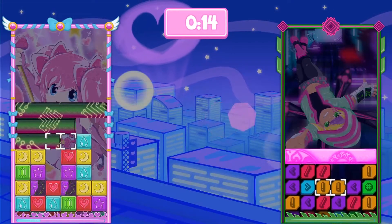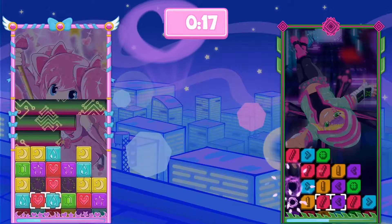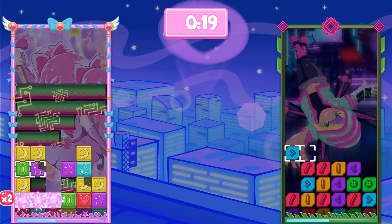You can also swap with nothing — the empty space — and that's how you can drop them down and move them all around. The board is rising, and when you get to the top that's the end of the match.